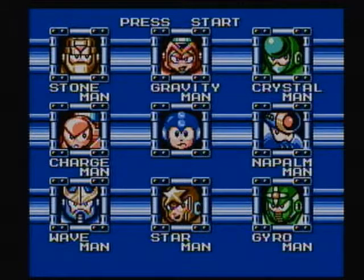People actually send in Robot Master designs to Capcom for these games, and for Mega Man 5 they got about 130,000 entries to choose from. That's a lot. It would probably be even more nowadays with the advent of the internet. Back in the day, people had to draw these and stick them in envelopes and actually mail them out to Capcom's offices.